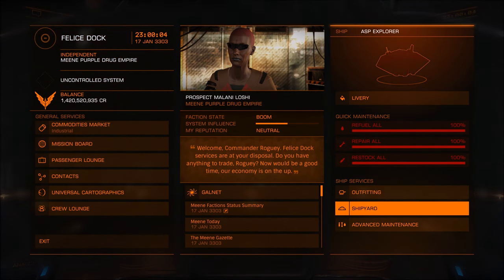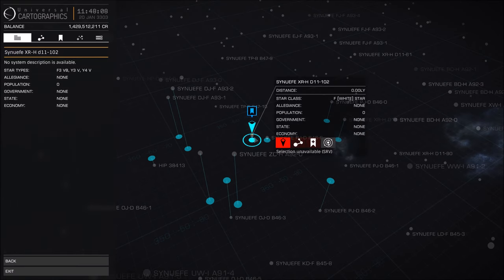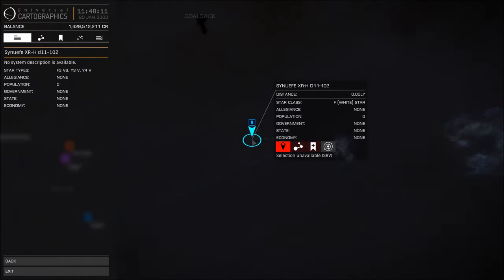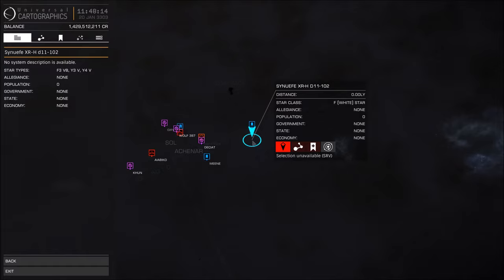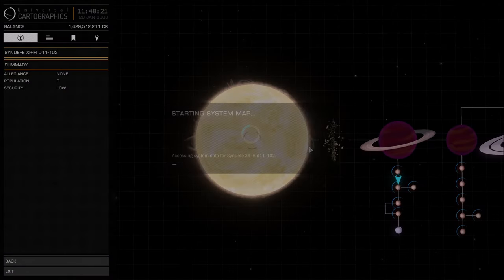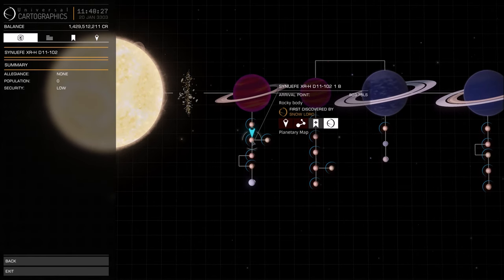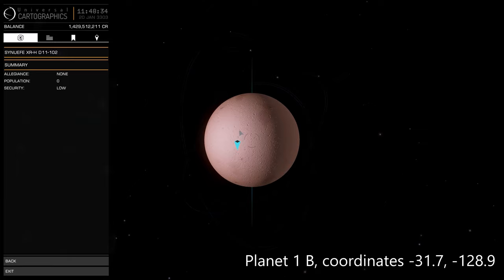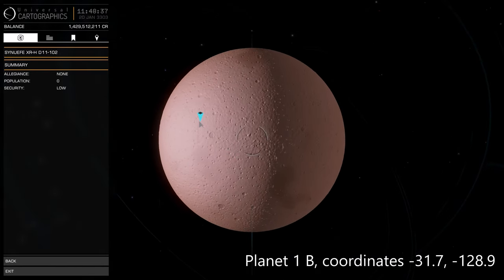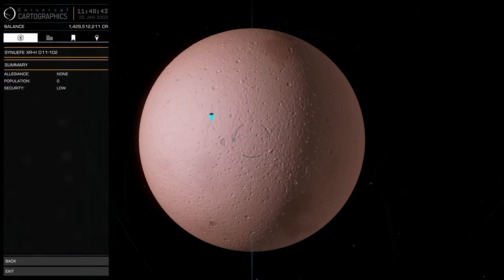Now we have the mission, it's time to head back to the alien ruins. You'll find the crash site at the place called SYNUEFE XR-H D11-102 — it's a nice short name. As you can see it's not too far. Once you get near the planet itself you'll need to head to the coordinates of minus 31.7, minus 128.9. I remember it as minus 32, minus 128 because it's just easier to remember that way. That will get you close enough to the site and you should spot it from space.